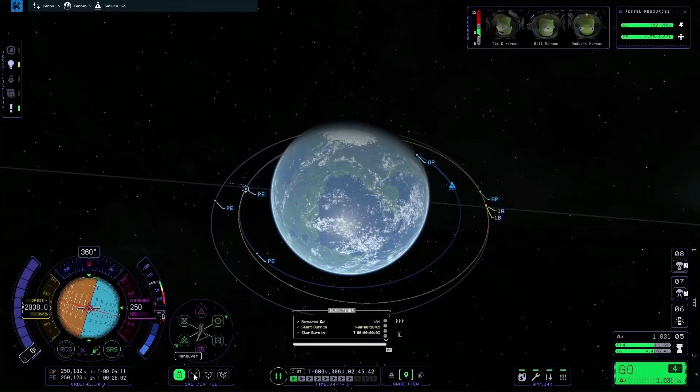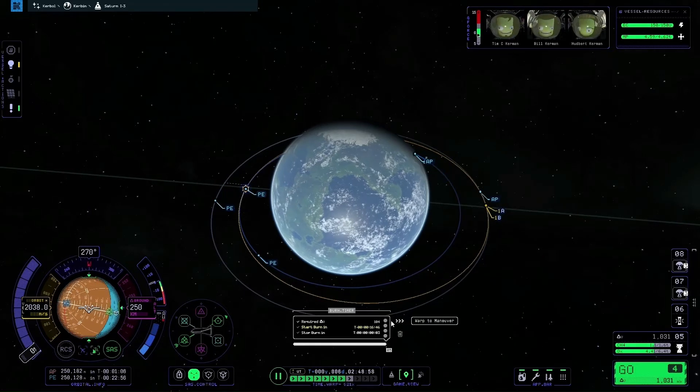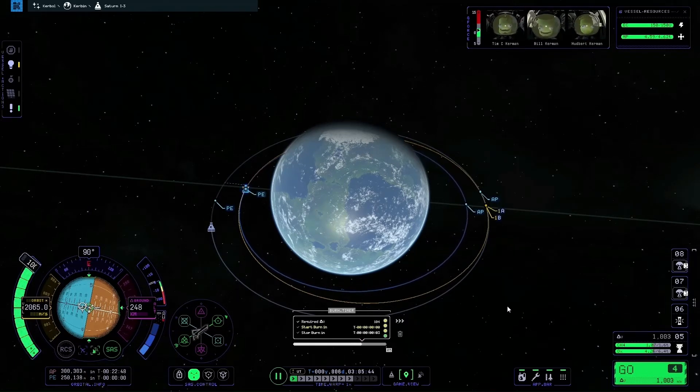Now that the manoeuvre is created, I'll click the manoeuvre button to point the ship at the manoeuvre marker on the nav ball. Once stabilised, I'll hit the warp to manoeuvre button. With about 40 seconds left I'm going to go to full throttle but cut it almost immediately, because it's only a three-second burn as shown at the bottom of the timer.